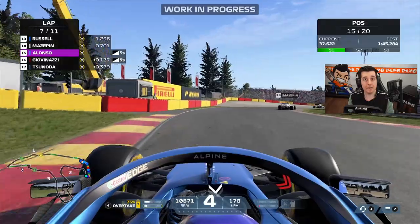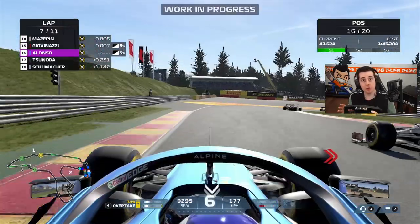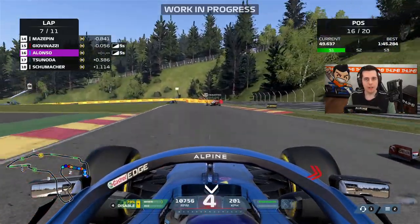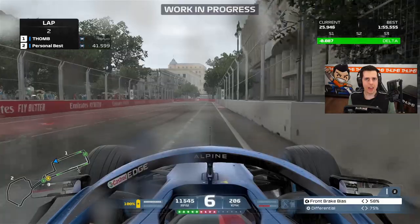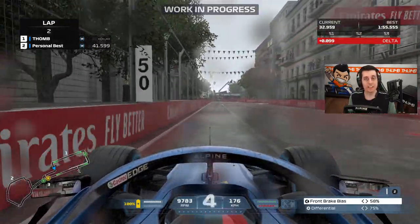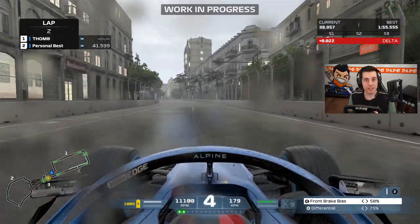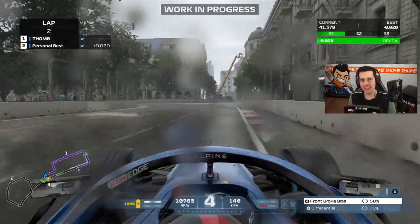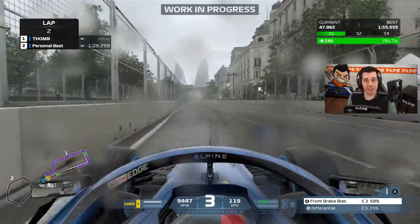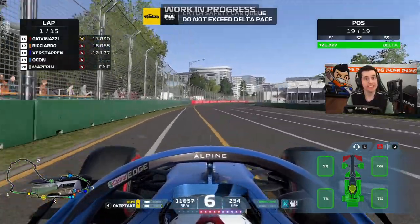It's a lot to get used to, but once you do, you'll definitely feel and see the difference. The same goes with braking — you can brake a lot later than in F1 2020, and trail braking, braking hard at first and then gradually releasing, is going to play a big part. In the rain, there's a tougher job especially without ABS assist — it feels a lot harder not to lock up the tires. Another addition is that it's actually going to be easier to drive over off-track surfaces like grass.